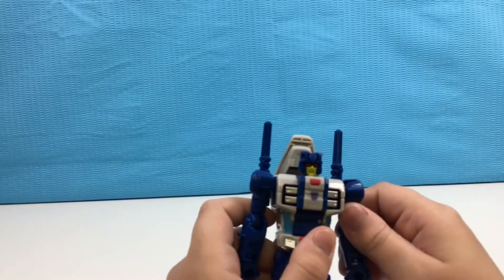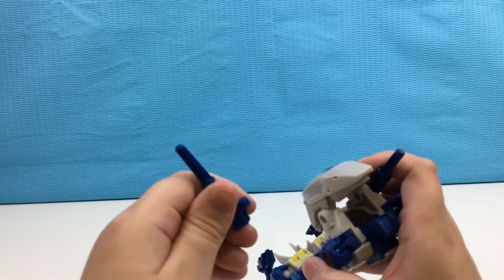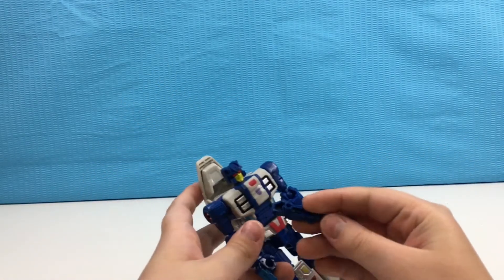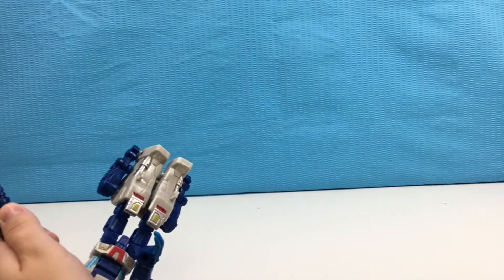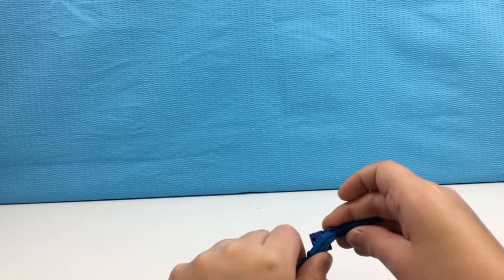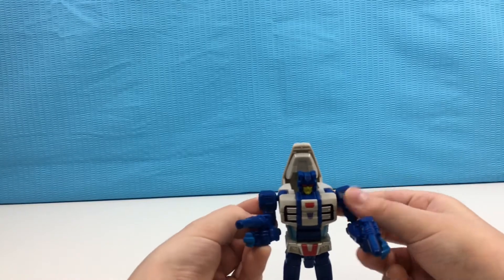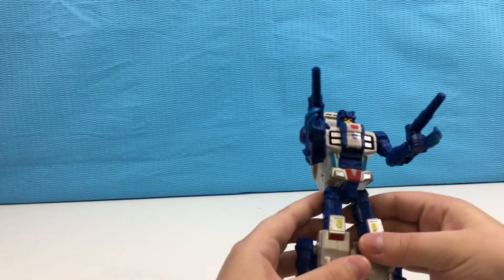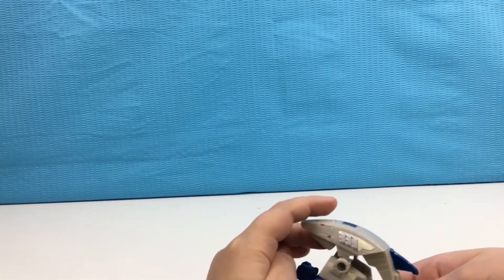Articulation: arms go 360, bend at the elbow. He has two guns — I'll just give him his guns. Now Ripper Snapper looks evil. There's a Decepticon symbol right on the beast head.